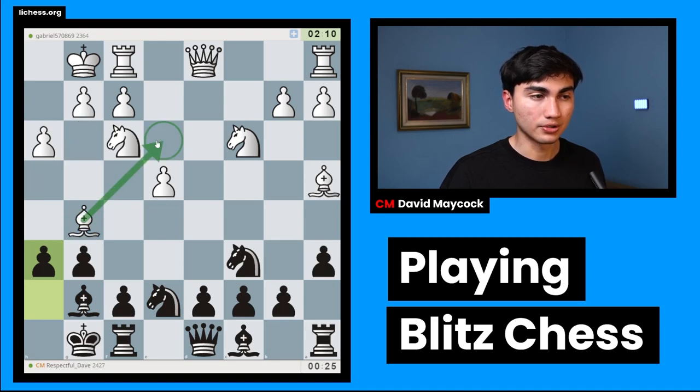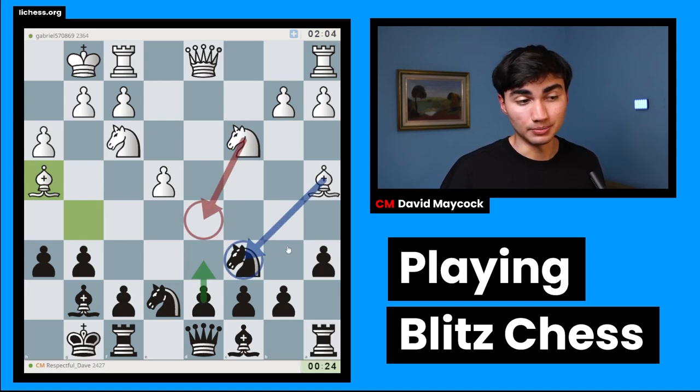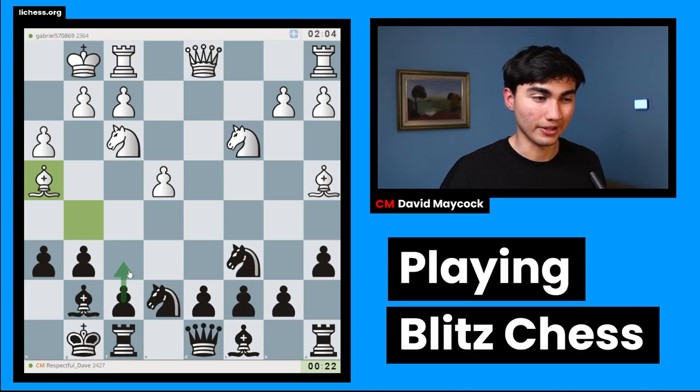I think I'll start with h6, asking the question: where is this bishop going to go? It could go to h4, potentially getting a little bit trapped, or bishop e3, trying to double and create a battery against h6. Going to h4, I have to play g5. If not, knight d5 is annoying — if I play d6 for example, knight d5 threatens bishop takes e6. So g5 there.